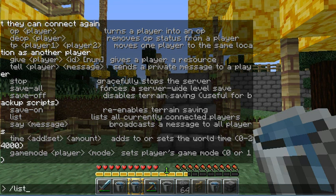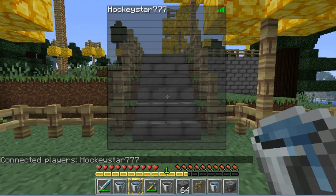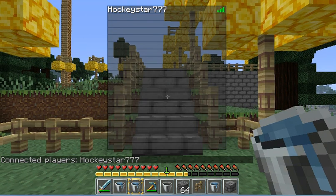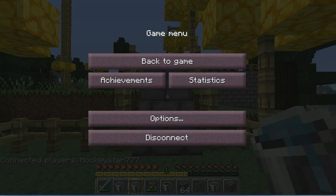Then /list shows the names of all currently connected players. Or you can just press Tab and it'll give you the list in the middle of the screen, so I don't see a huge point in that one really.